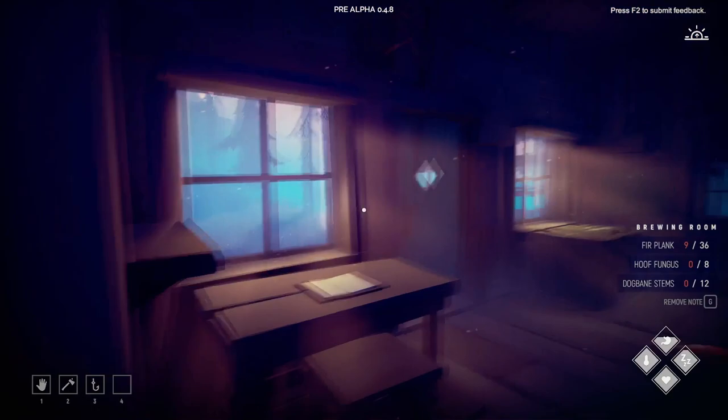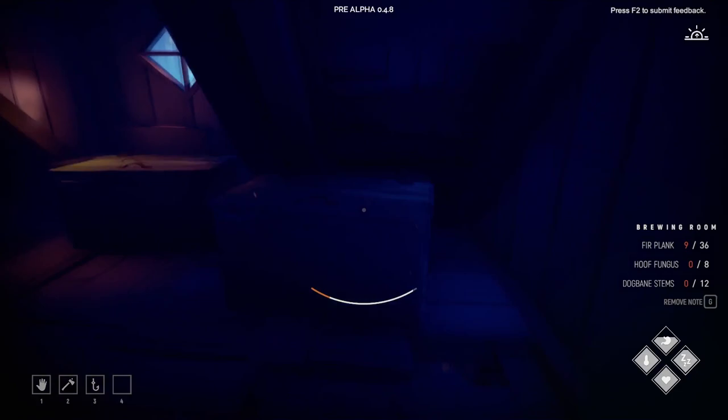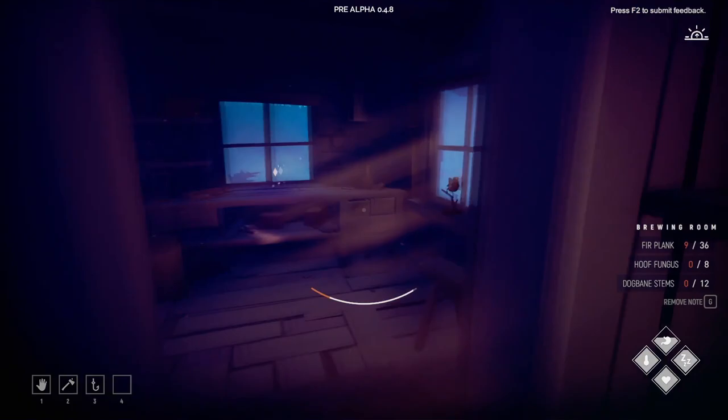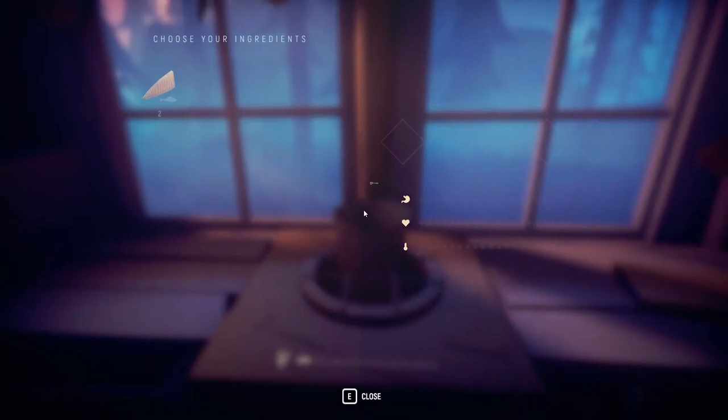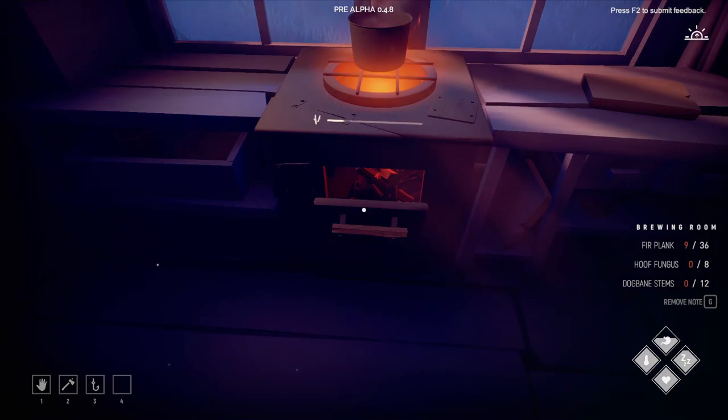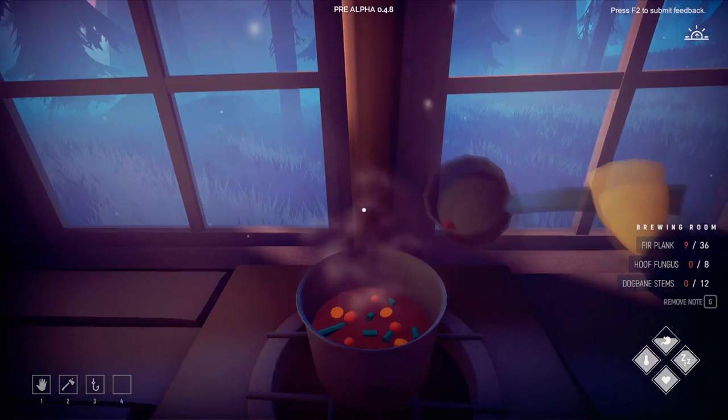From playing previously, we already have most of the dogbane stems, so we didn't need to worry too much about that. But for now, we'll have to go out into the world and find stuff, once I've actually got some food to take with us. I'll go to this chest here, get some fish. I'll take some fish with me in case the fox needs feeding, but I'll also cook up some grub. Need to put some sticks in there, I think four should do the trick. And now we wait.